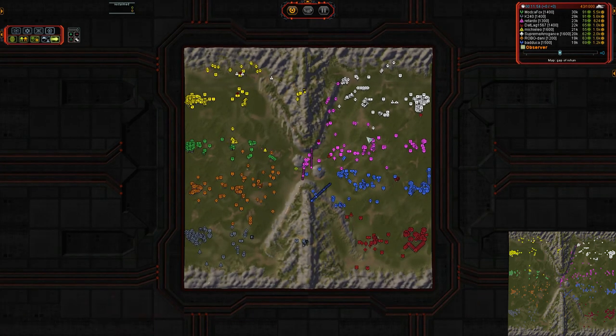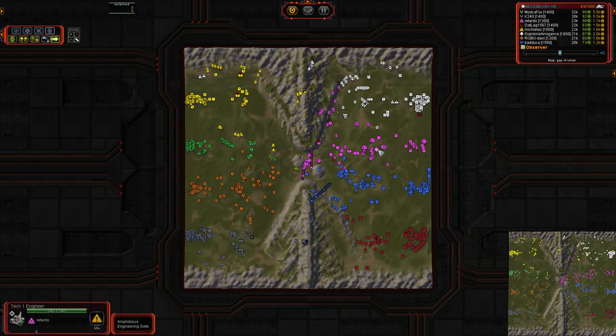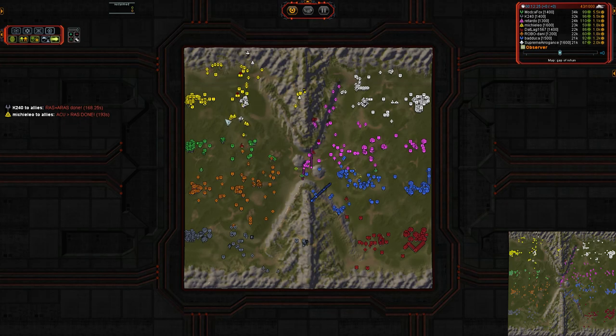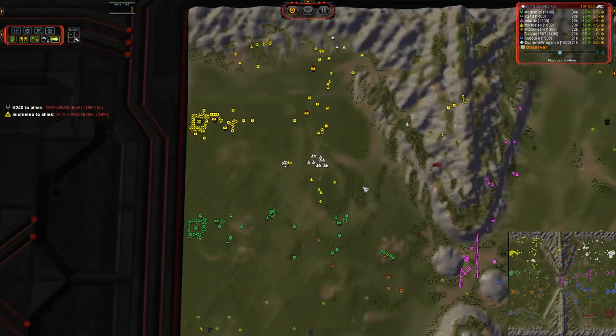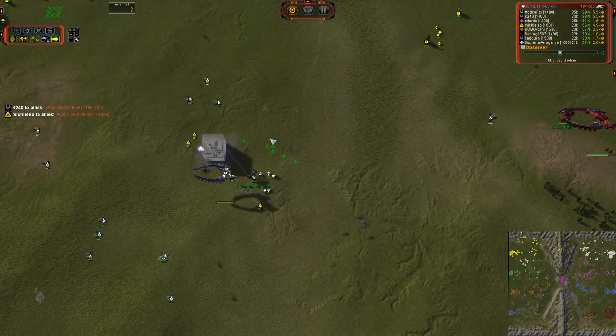Before the comm drop, let's evaluate. We've got ModkaFox popping 95 mass per tick, 92 mass per tick for K240 — by far the most solid Ecos outside of Retardo, but both of them are on the same team. Heavy eco advantage to the left-hand side, with sky-high power production of 5.5k for both. That means they'll be able to push T3 air to the max, which is the winning strategy on Gap of Rohan nowadays. These guys are dropping in right before the ASF are out in large enough numbers to stop them, using stealth — that's going to help prevent some targeting.